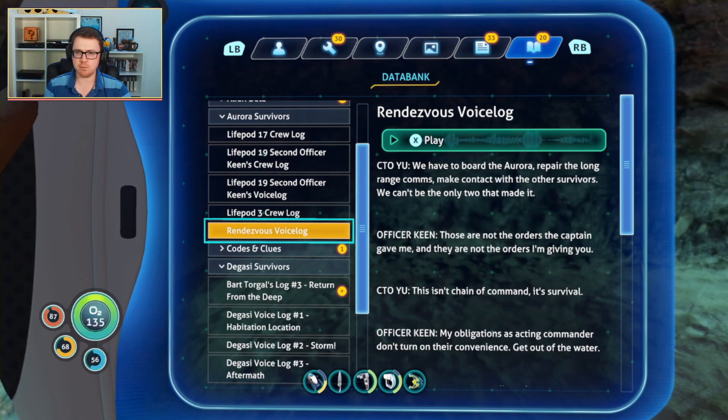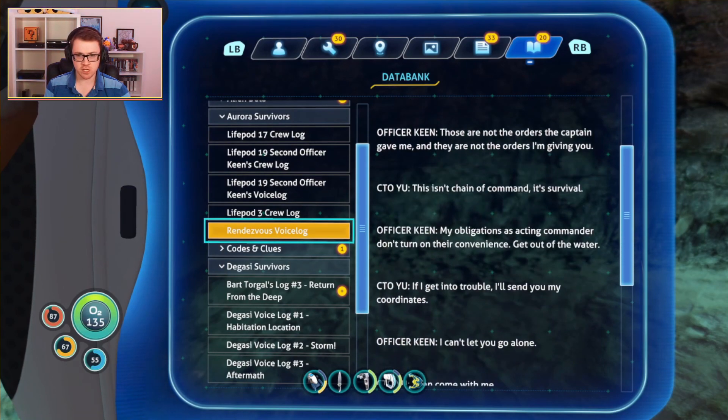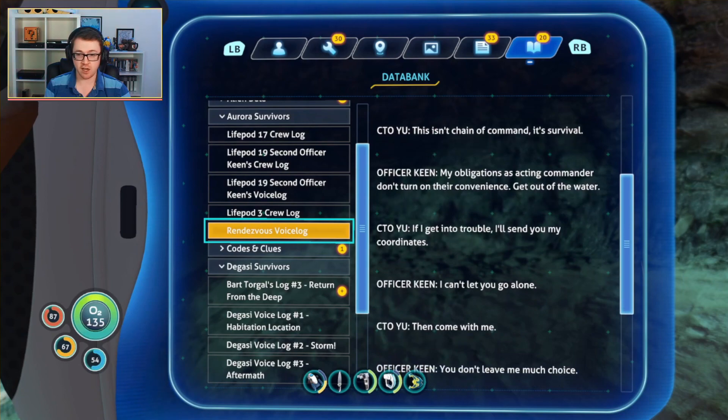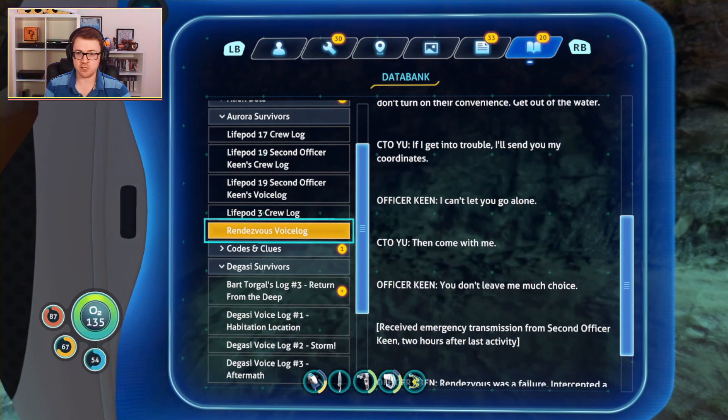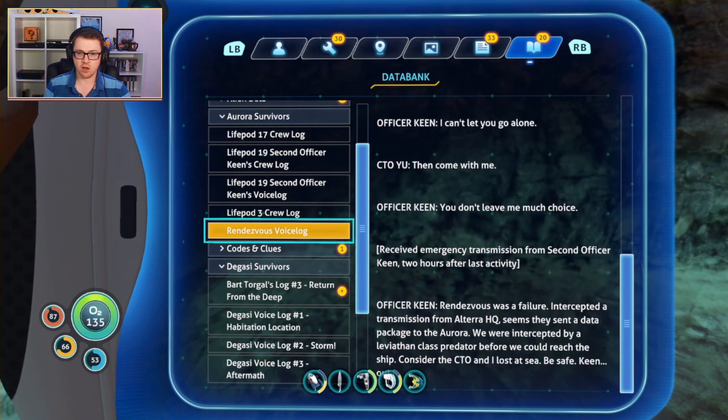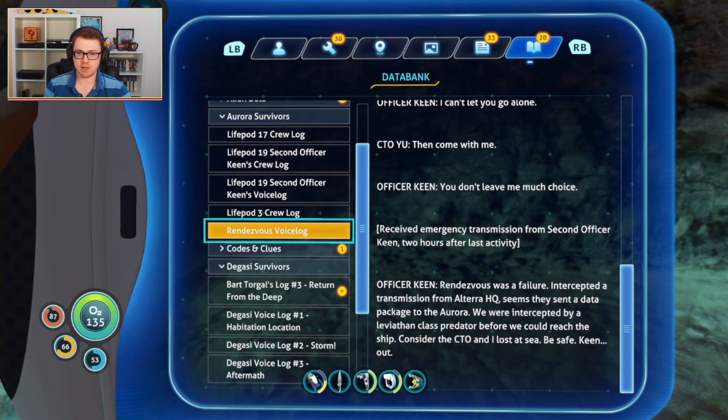The rendezvous log: CTO says they have to board the Aurora, repair the long-range comms, make contact with other survivors. Officer Keen objects that those aren't the captain's orders. CTO replies it's survival, not chain of command. Keen reluctantly follows. Two hours later, an emergency transmission from Officer Keen: 'Rendezvous was a failure. Intercepted a transmission from Altera HQ — seems they sent a data package to the Aurora. We were intercepted by a Leviathan-class predator before we could reach the ship. Consider the CTO and I lost at sea. Be safe. Keen out.'